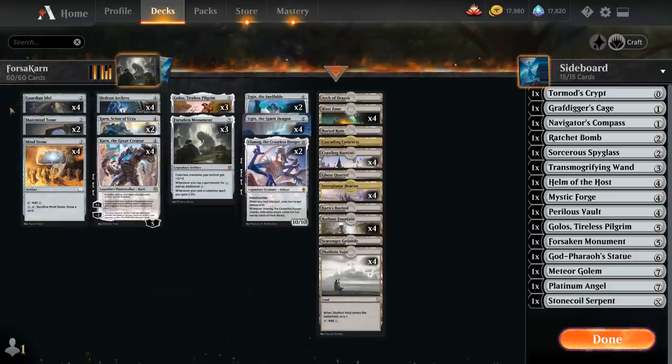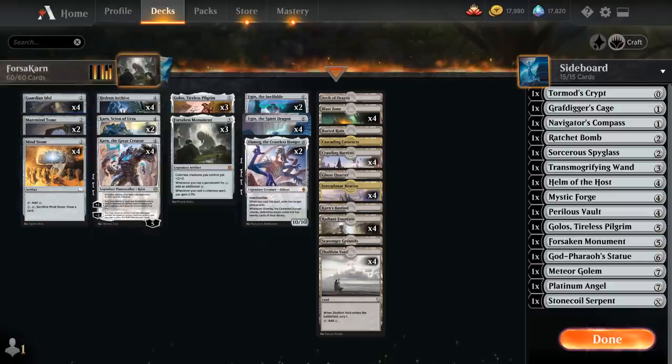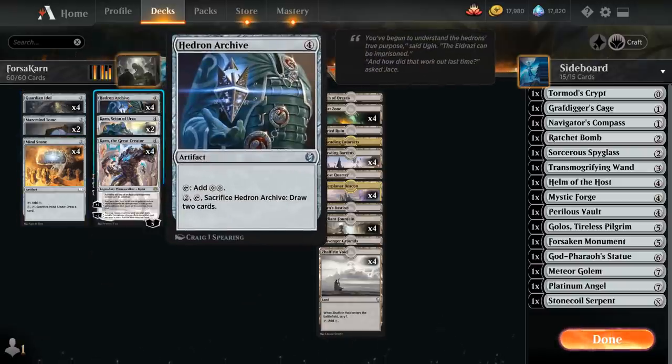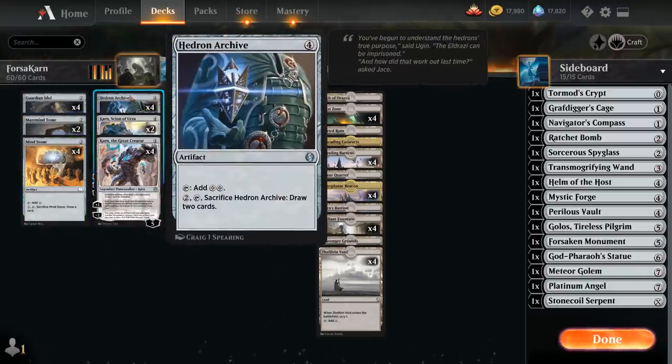Both of those are very important in the deck. We also have two copies of Maze Mind Tome, which we can use to scry, maybe hit our land drops or find one of our finishers, and can also draw cards later if we've got spare mana. All these two-mana artifacts also synergize nicely with Hedron Archive — we can play a turn two Idol or Mind Stone into a turn three Archive, tap it for two colorless mana right away, and then sacrifice Archive to draw two in the late game.